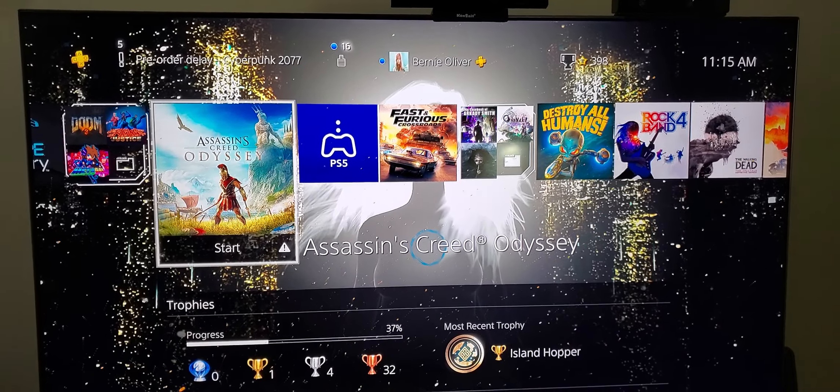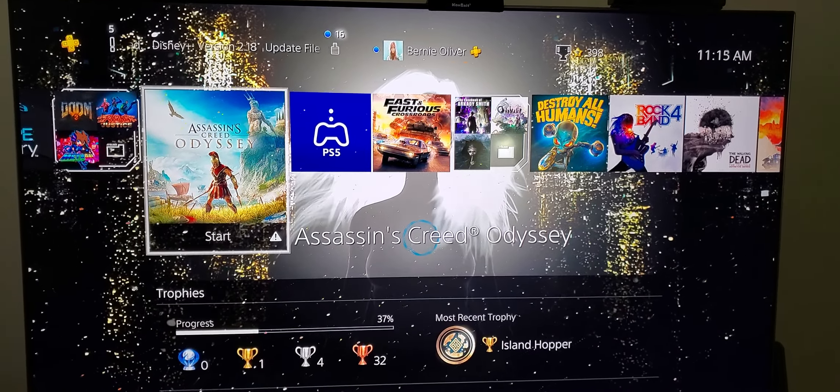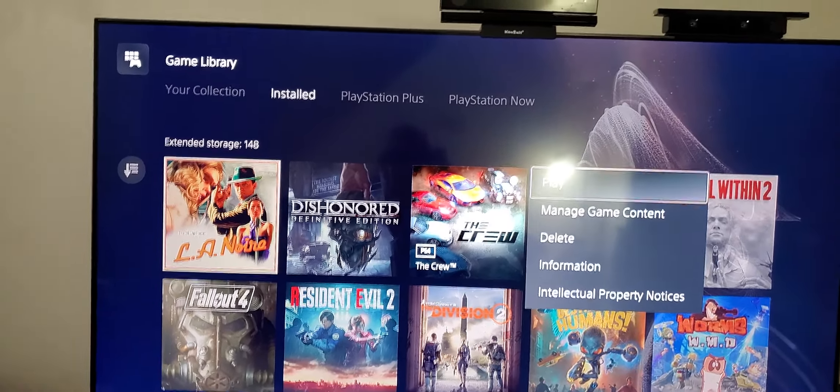The PS5 is awesome — I really don't have any issues — but this UI is ridiculous. Let's hop into it. I had Spider-Man on, so let's exit out back to home. Let's say you want to check for an update on a game. The only way to do that — you have to be at the main home screen. If you go to your library, your collection, it doesn't show check for update at all — just play, match content, delete. None of that has check for update.